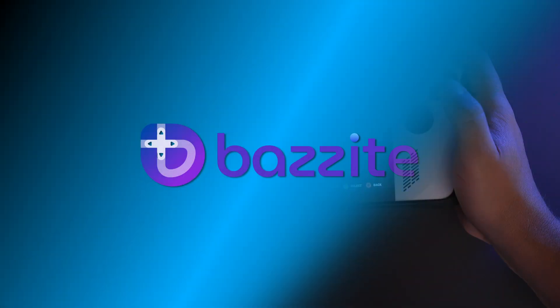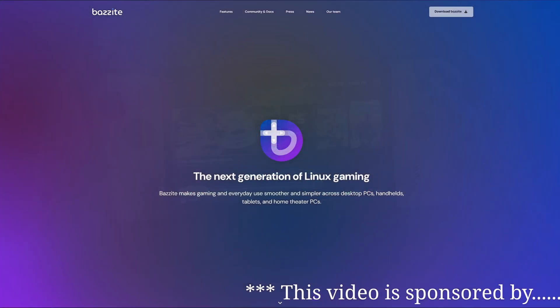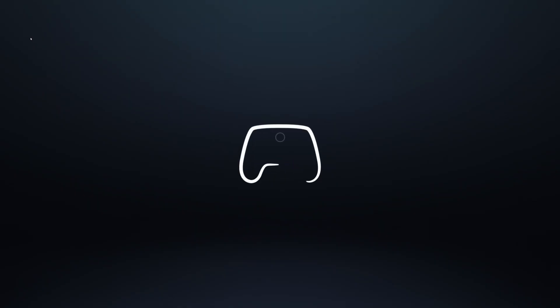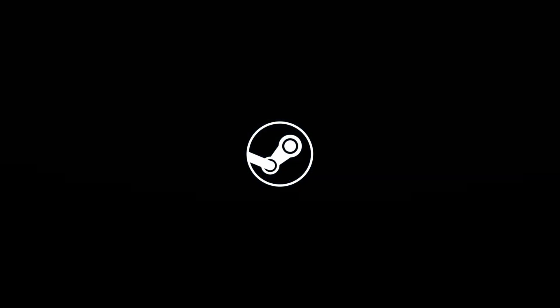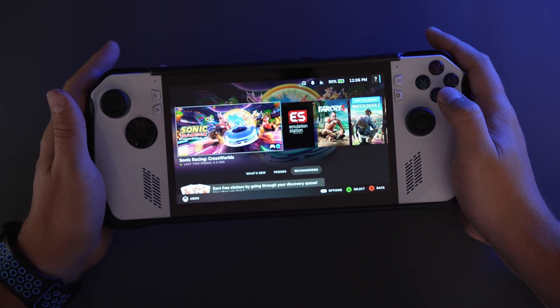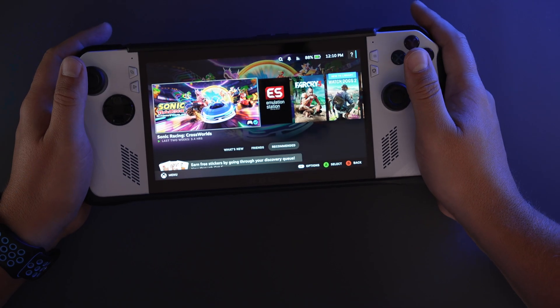Alright, so let's talk about Bazite. It's obviously more complicated than this, but basically all you need to know about Bazite is that it's a Linux-based operating system that's made specifically for playing games. Think like Steam Big Picture Mode on your desktop or SteamOS on the Steam Deck. And fundamentally, it's almost identical to SteamOS. You could use that too, but personally I use Bazite and love it, and I do think it's just the best option right now.